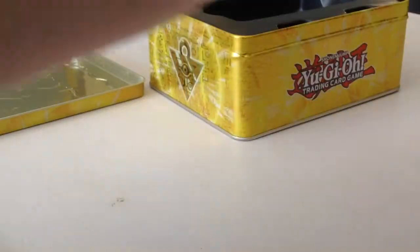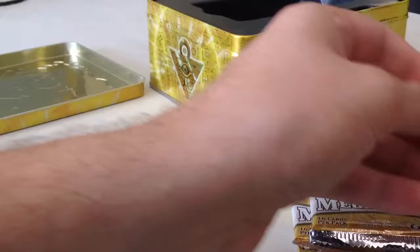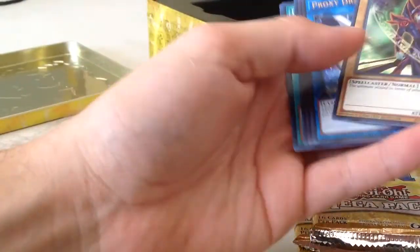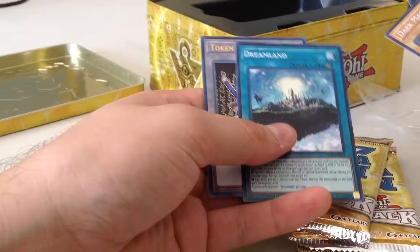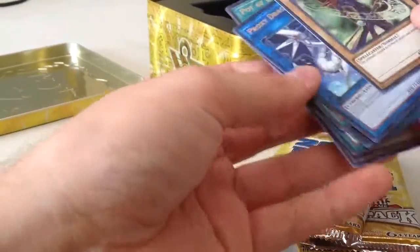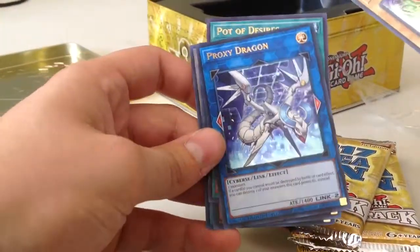Beautiful Dark Magician right in front. Let's open this up so you guys can see it on camera. Proxy Dragon, Pot of Desires, Rebarion Shark, Dreamland, and the token that goes with it. This is what I was really hoping to pull — Proxy Dragon. This is very nice.